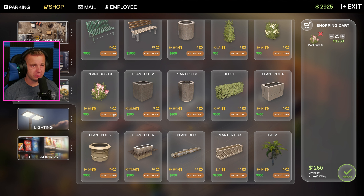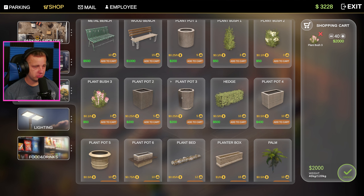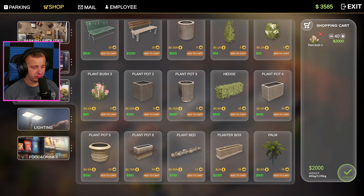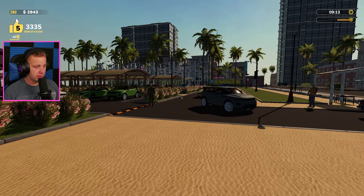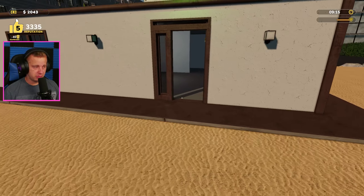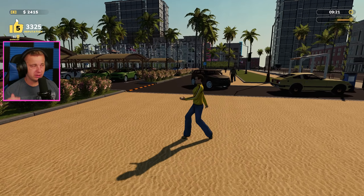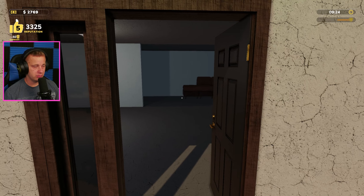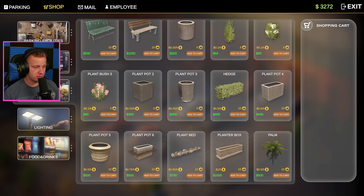We're going to get about $2,000 worth of flowers. There are benches and stuff too, but those don't actually increase our hourly amount, so that's not worth it for that. We just need to get a bunch of these bushes in — we got 40 of those ordered. We should have waited until we could order 80 so it's 40 for each side, but we already have enough money to do 40 more right now.